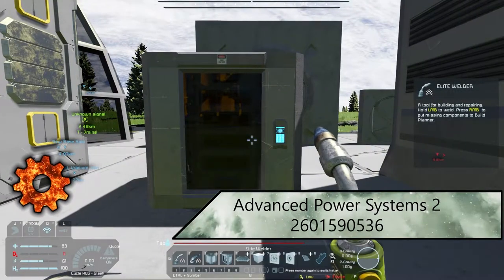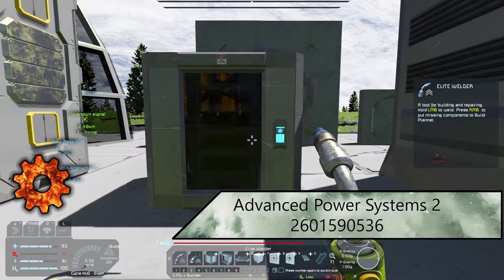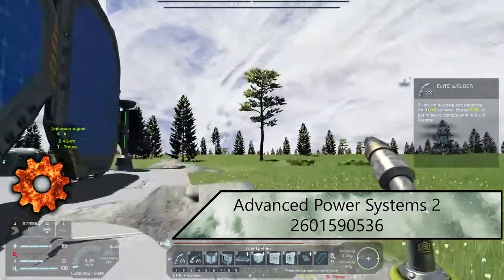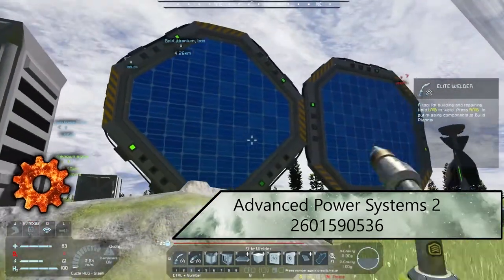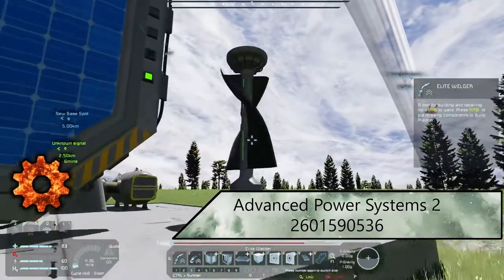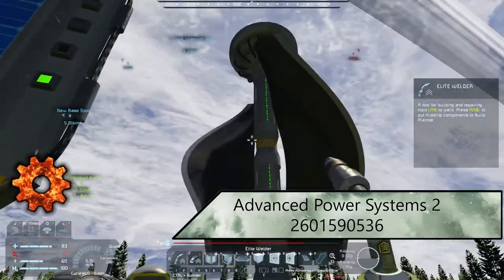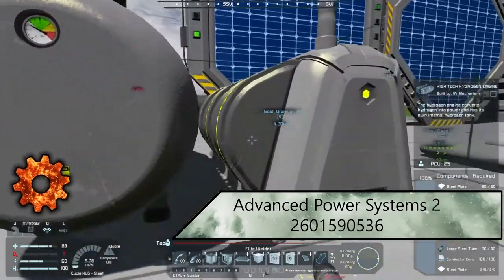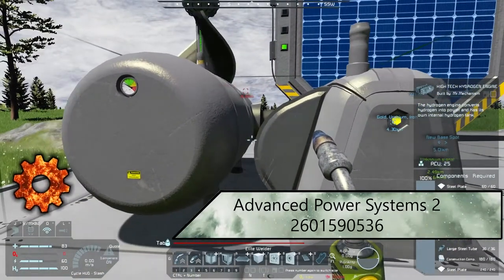Next up we have Advanced Power Systems. These have bigger batteries — mega batteries — some cool new solar panels with offsets and different designs, and some really cool-looking new wind turbines that are also stackable. It also brings along a high-tech hydrogen engine that comes with its own tank.